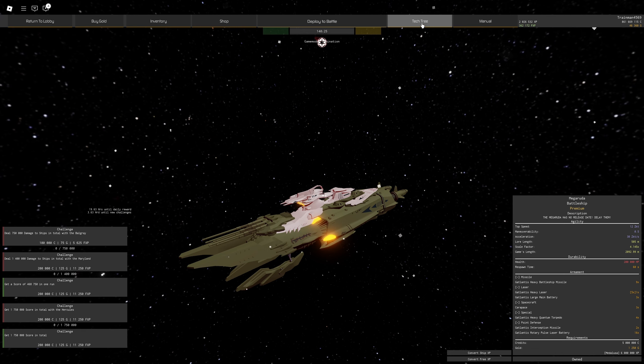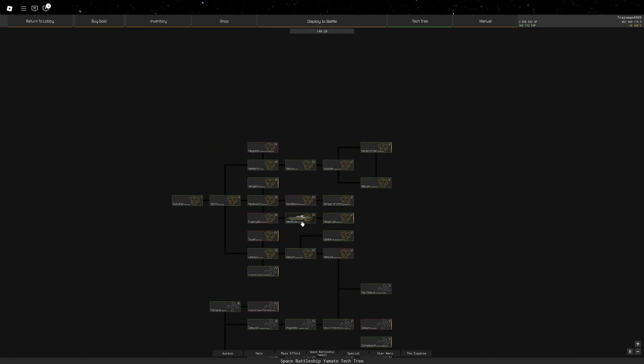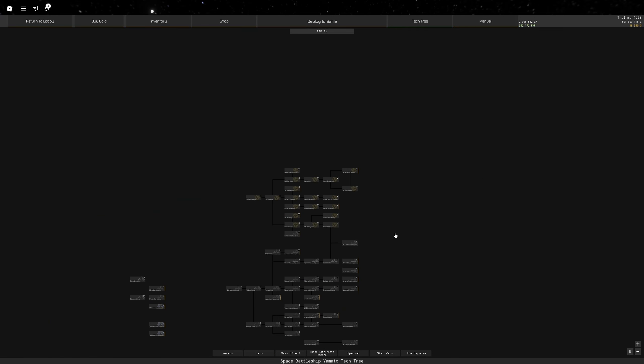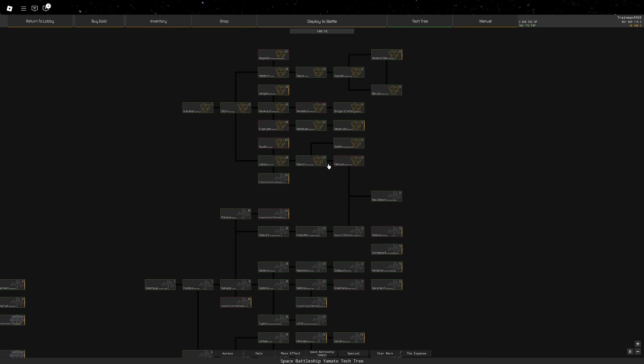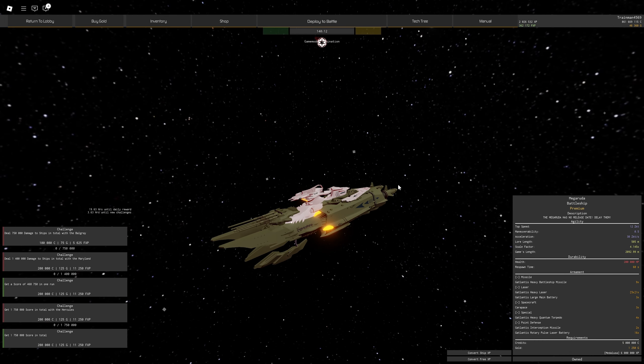The ship itself is located in the Space Battleship Yamato tree, all the way at the top, right next to the Medurasa in the Gatlantis section. It's also a premium — costs 1,250 gold and 6 million XP on the Medurasa.